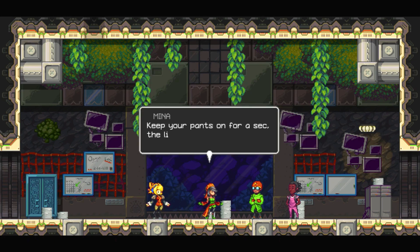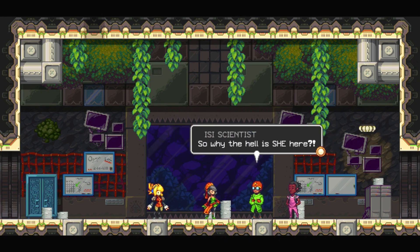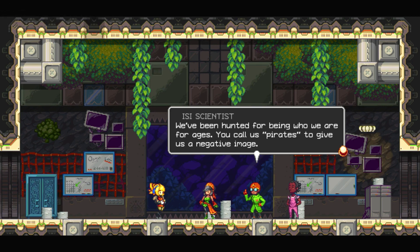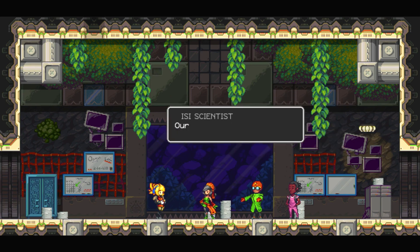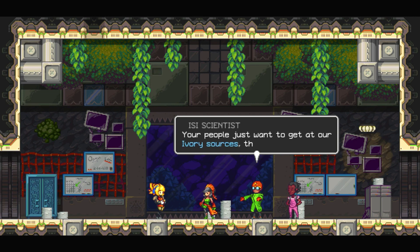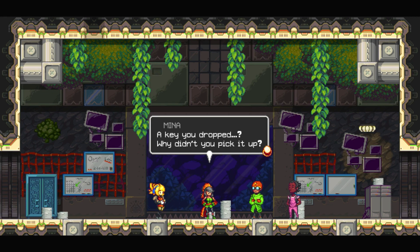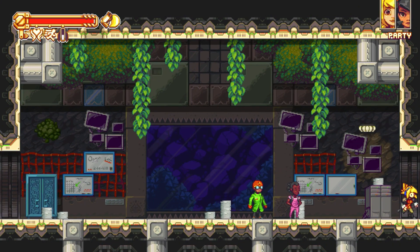Mina, you're bringing people from the west down to our labs? Keep your pants off for a sec. The living quarters were taken over by the one concern. What? Is that what all this rumbling is caused by then? So why the hell is she here? I swear on my ancestors. She's cool — she's a mechanic and we're going to activate the safety program. Things are a little intense here, huh?